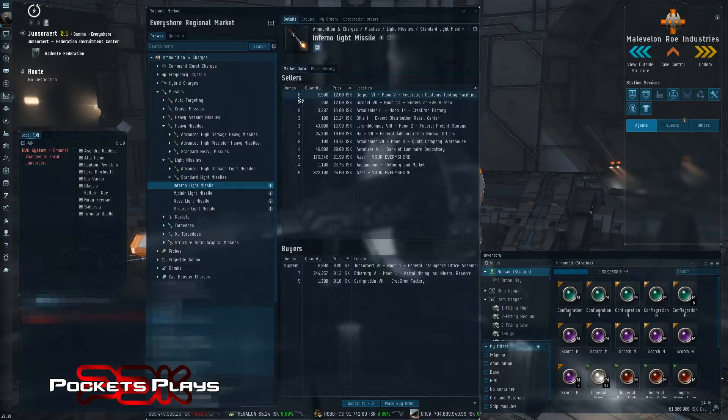So you can see here, within just my range — which is the region of Evershore — all these places that I can buy these missiles, various number of jumps away for various prices. The cheapest ones are about 8 jumps away in Gerper, which is actually low sec. We won't go there. I think this is probably low sec as well.